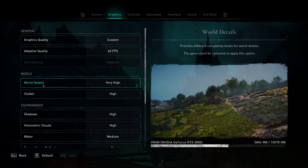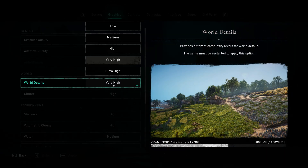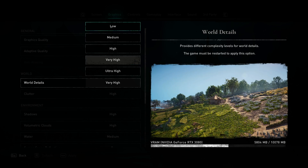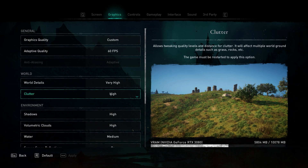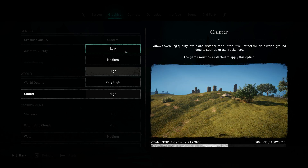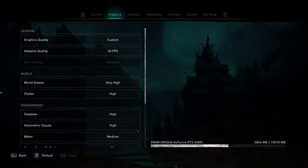Under World there are two options: World Details and Clutter. With World Detail, there's very little difference between medium and ultra settings. I'm using Very High but I'd be comfortable dialing down to High. Ultra seems like a royal waste of VRAM, and Low makes the world look rather bland. I'd shoot for medium or high for a good compromise between FPS and graphical fidelity. For Clutter, I'm running High — I couldn't see any appreciable difference between High and Very High. Medium or High leads to a better-looking game without a massive FPS hit, but avoid Low as it makes the game look sterile and washed out.